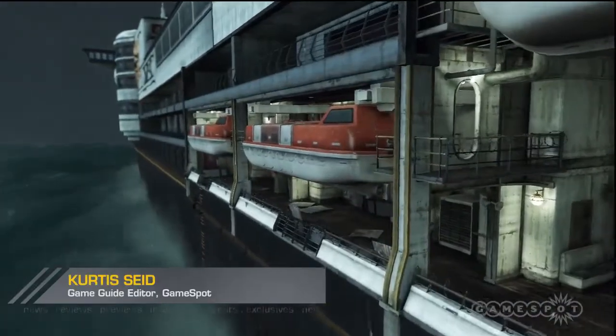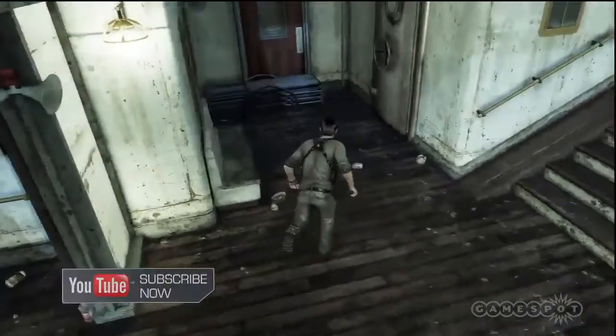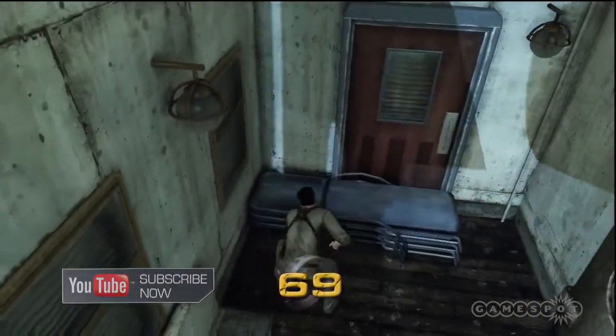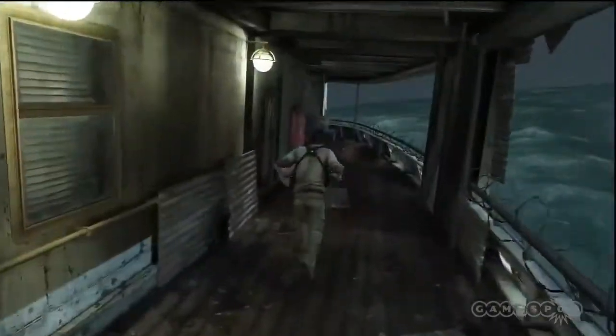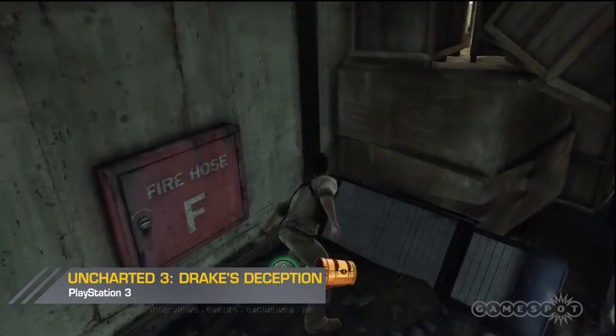We're on a boat for chapters 14 and 15 of Uncharted 3. Dart ahead towards the stairs with a weird symbol on them. However, corner around left to find the unusual masked brooch. Continue on forward, and at the dead end you'll discover the rose-cut diamond pendant. It's near a fire hose case.